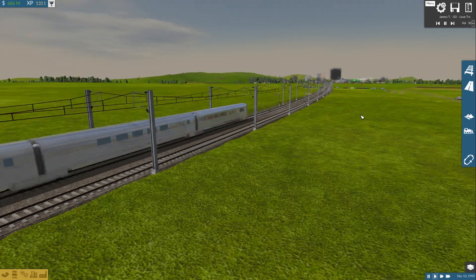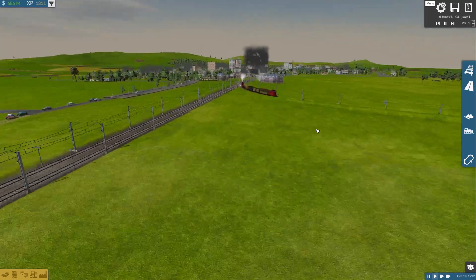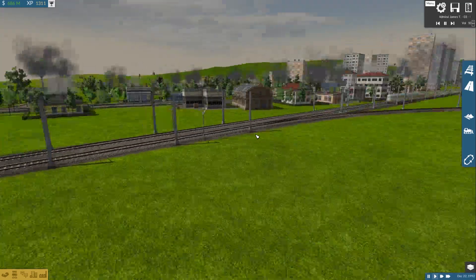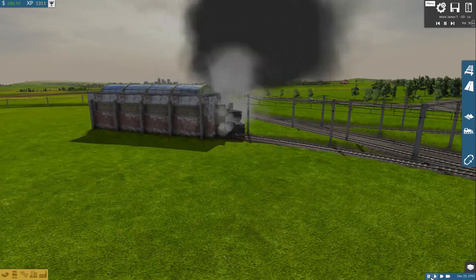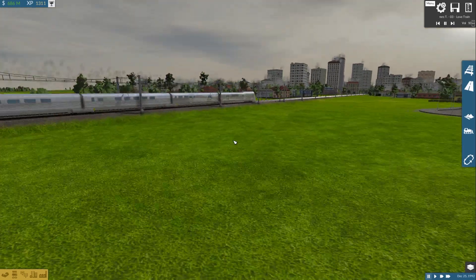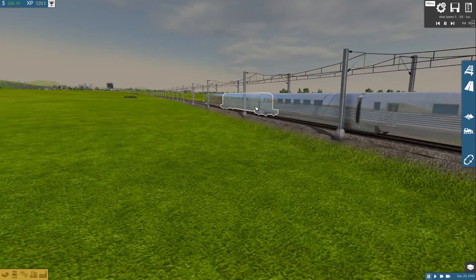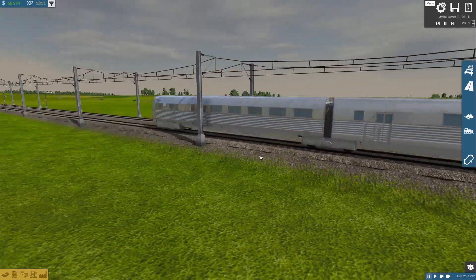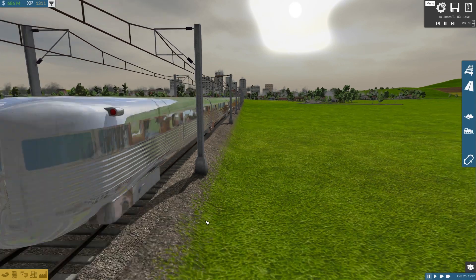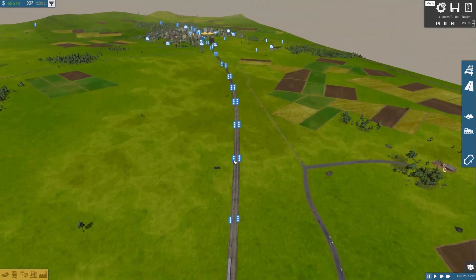That texture fix works for most of the train, but the observation car is still problematic — its windows are part of the body mesh, so depending on the angle they just blend in with the stainless steel. This applies for all versions — 4 car, 10 car, it doesn't matter. The observation car seems to be the only one affected.